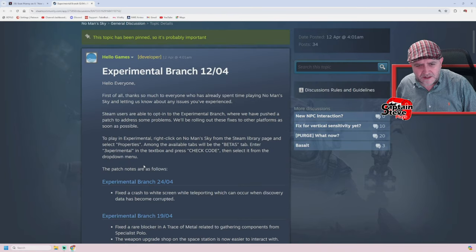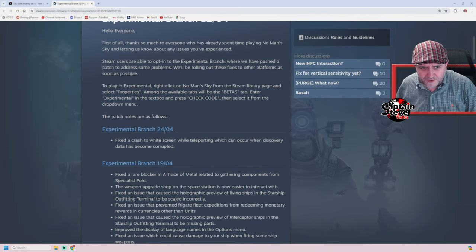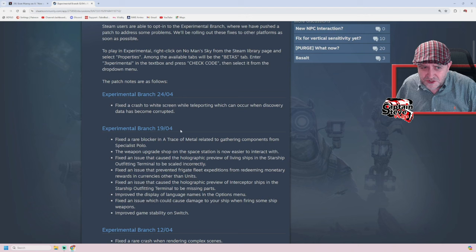So I'm over here on the Steam Experimental Branch, and you can see here the actual Experimental Branch from the 24th of the 4th, which was yesterday. It fixed a crash to white screen while teleporting, which can occur when discovery data has become corrupted. I haven't had that issue myself.